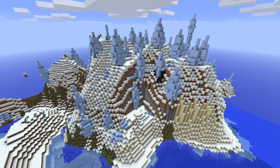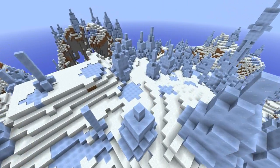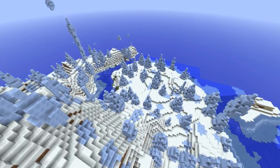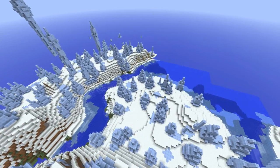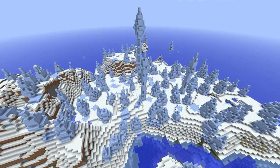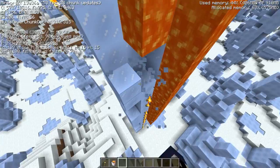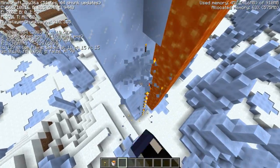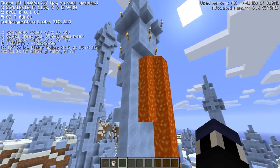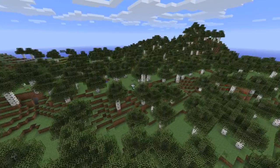The next biome is the Ice Spikes biome. As you can see, the biome is full of different packed ice spikes, and the ice these spikes are made of is actually a new block called Packed Ice. There weren't any cited specific details about what packed ice does, but I took a guess and was right — it does not melt from heat around it. I placed torches all over it and lava all around it, and it did not melt naturally.